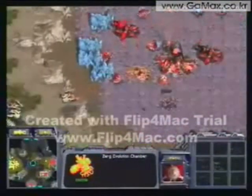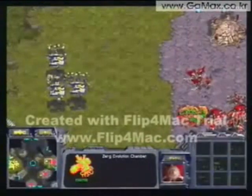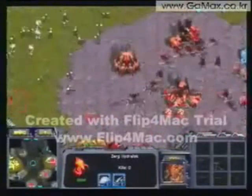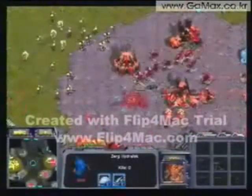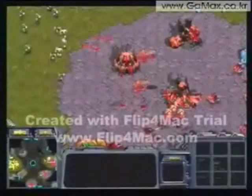Boxer seems to hesitate but then drops into Yellow's main, actually. He's got three dropships full of Medic Marines. Yellow might be caught off guard here — Yellow only having Hydras, though he does have a Lurker there. Yellow's moving his Hydras to the best position possible, but with that Lurker there, it may be able to hold.